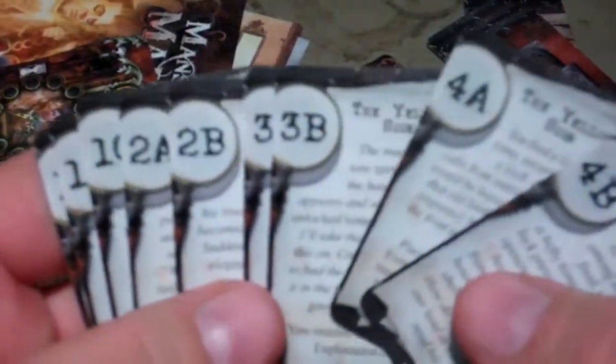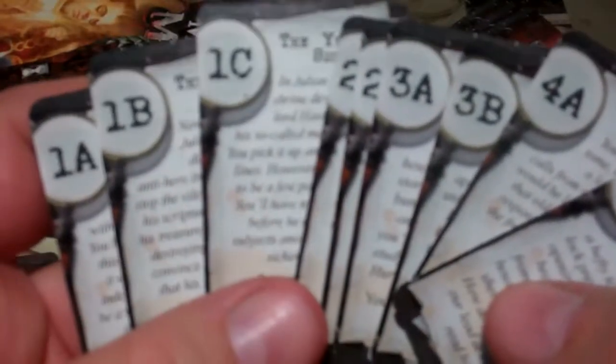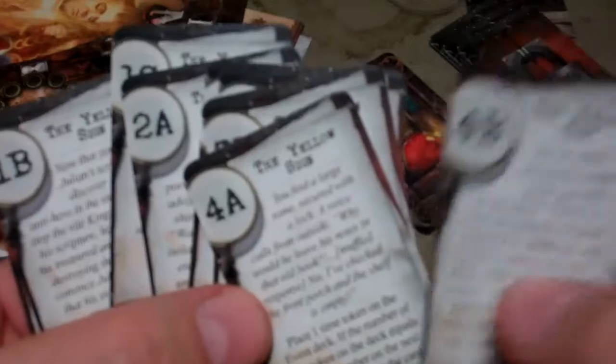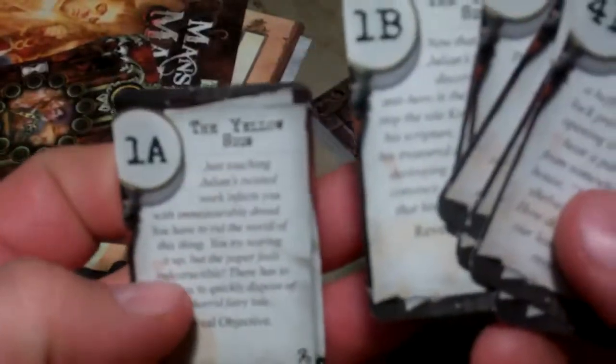Then you have the story cards. You have 1A, B & C, 2A & B, 3A & B, and 4A & B. The letter determines which one gets placed based on how you chose the adventure to play out in the setup.